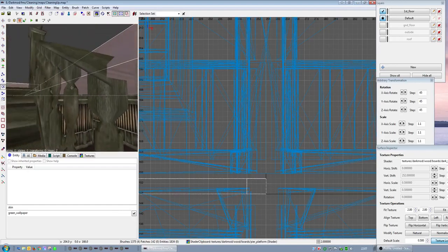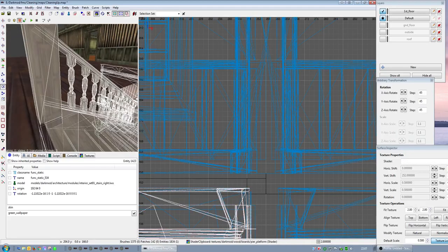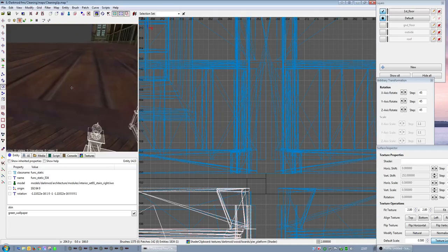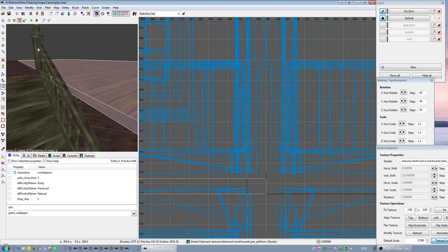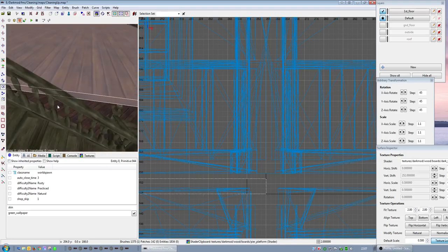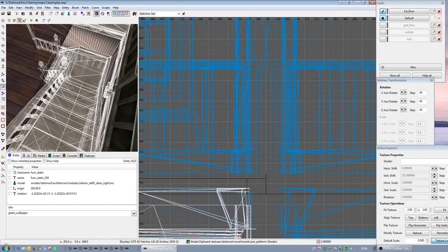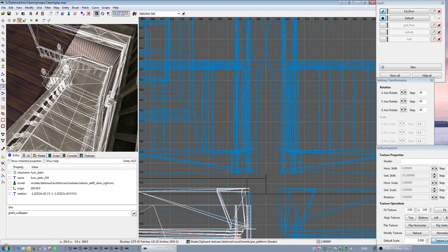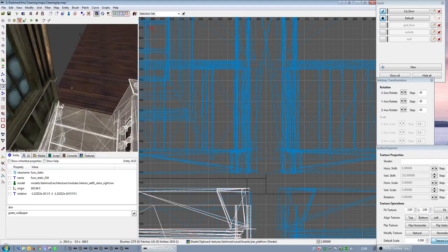I could probably put a beam there to separate that. Things like railings - me being anal would want to make the railing that runs along the edge of that floor to be the same as this railing here. As it happens I've got something from Elixir where I completely duplicated this set of stairs but without the walls, so I can steal the railings I made from that.